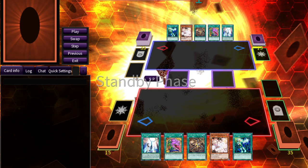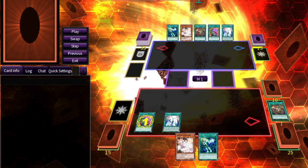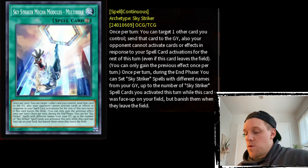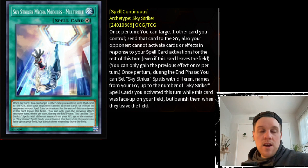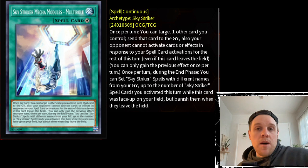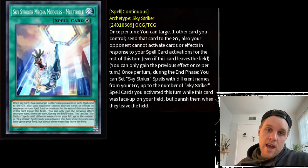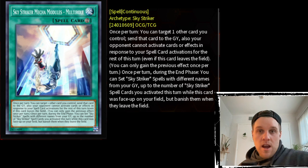Let's give some examples. If you're playing Pot of Desires, you can activate Multi-Role, send some other card you control to the graveyard, and that means when you activate Desires, Engage, or Reinforcement of the Army, your opponent cannot use Ash Blossom and Joyous Spring. When going second, this is really useful with board breaker spells — for example, if your opponent leaves up one negate, you can establish Multi-Role, send something to the grave, then play Raigeki or Harpie's Feather Duster and your opponent cannot respond. So you get a pretty much free wipe on the board.